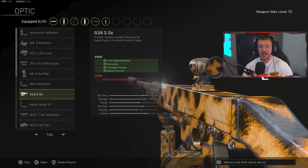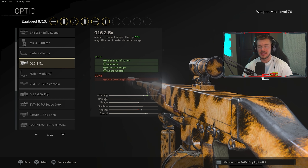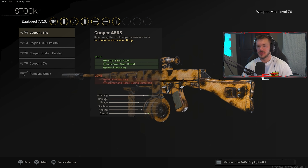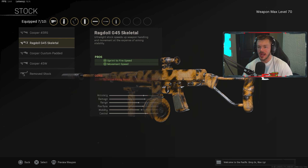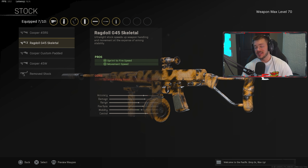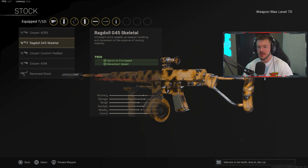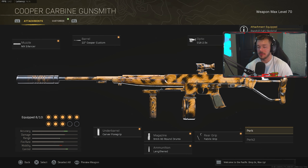The 2.5x and the Slate Reflector really cover your needs — there aren't many other beneficial options. In the stock section, I'm going with the Rag Doll Skeletal for a bit more mobility, since the Cooper Carbine doesn't have that much recoil. If you do notice the initial firing recoil, run the Cooper 45RS instead. It's one of those things you have to try out — some attachments work better for different players.